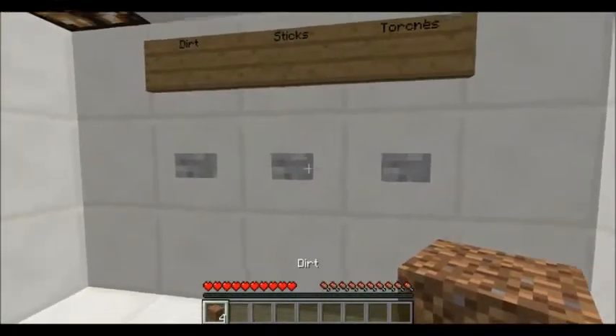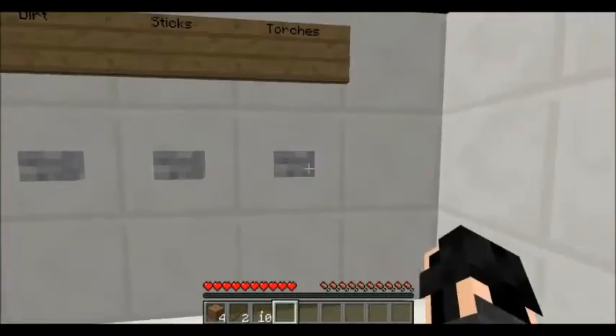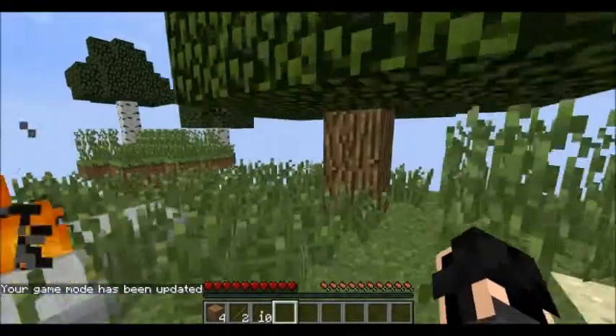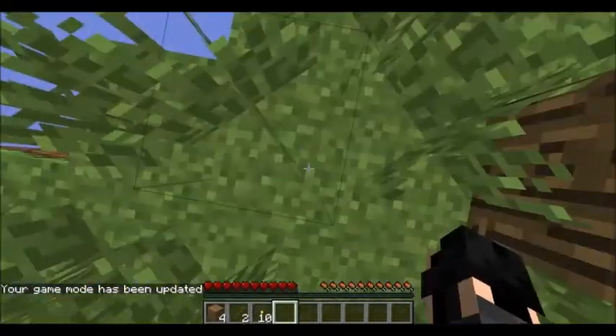The extra supplies include dirt, stacks of 4; sticks, stacks of 2; and torches, stacks of 10. You can look straight up to go back to spawn, or look straight down to go to the map from anywhere.